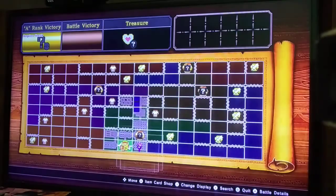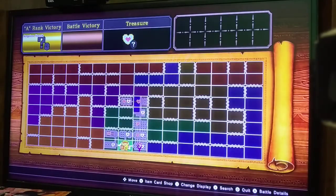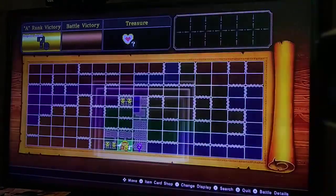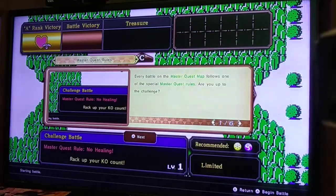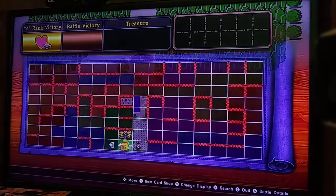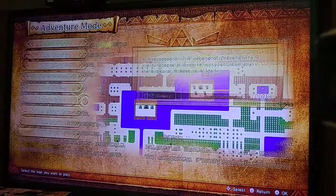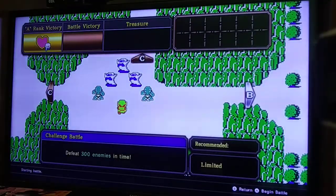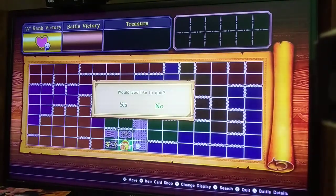This first battle here... oh, it's not going to let me explore the adventure mode map yet. Okay — it seems I need to do another map first. I don't want to do the master quest map right now — let's go to the normal adventure mode map. Okay, I don't know what was going on there.